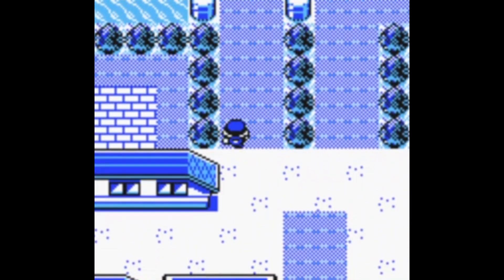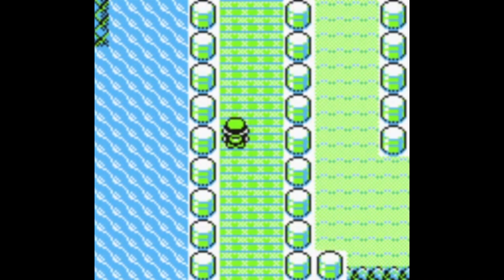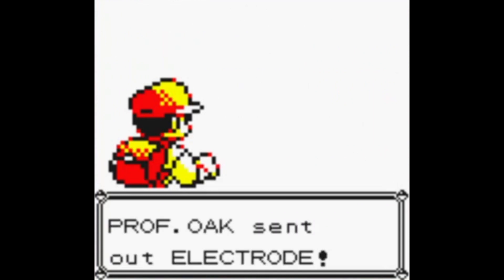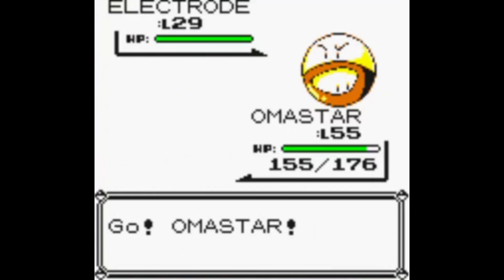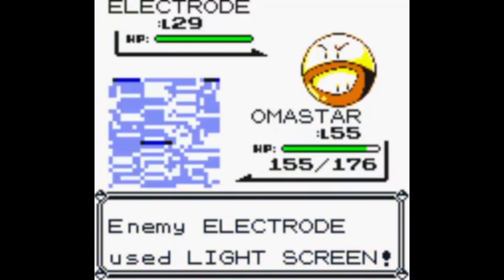I'll return back to the route and the menu will pop up. As you can see here, we get Professor Oak — which is really awesome, because that means he does exist as a trainer in this game.